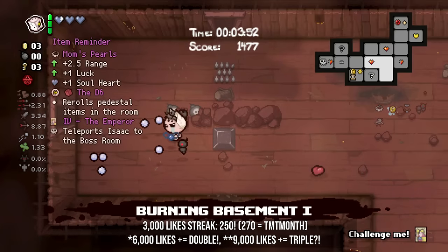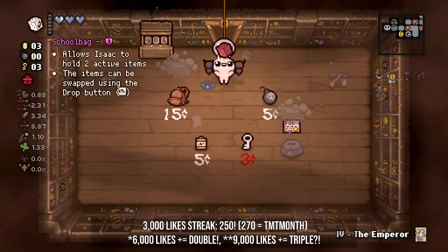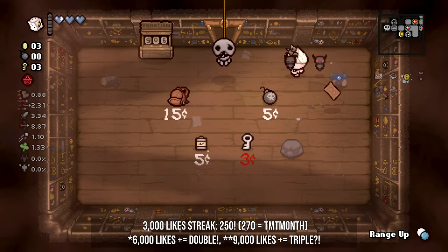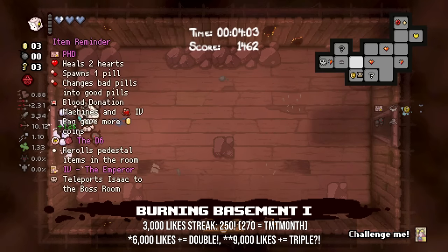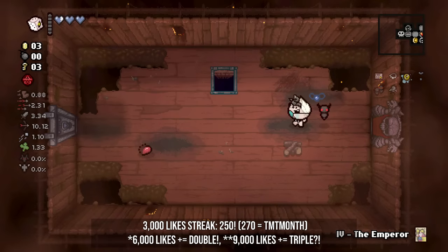So let's go ahead and see what the D Infinity can give us in this shop — hoping for something good. And that is fantastic. We take a free PhD and it gives us a range up. Alright, game, settle down now. So we have the base of a good start here — we just need to get some stats now.